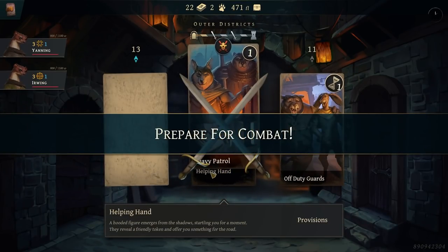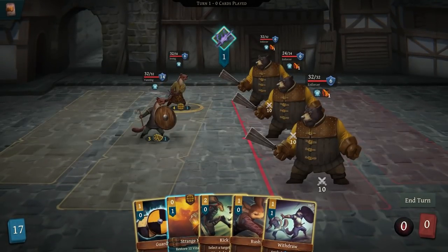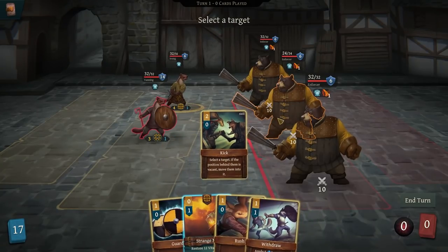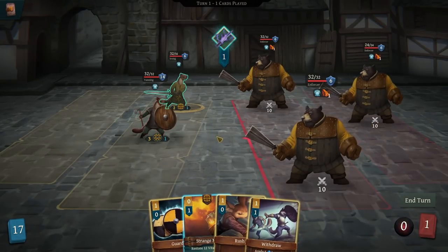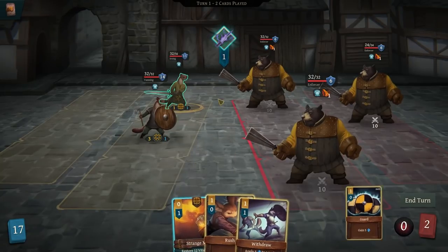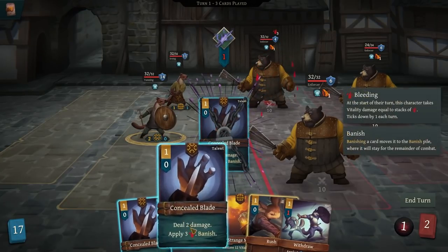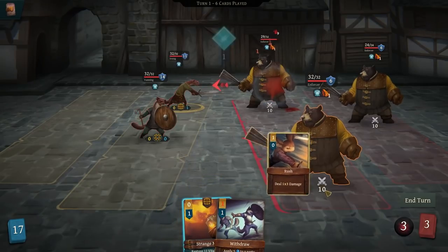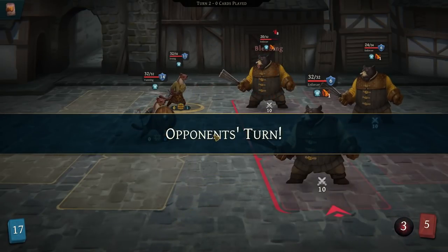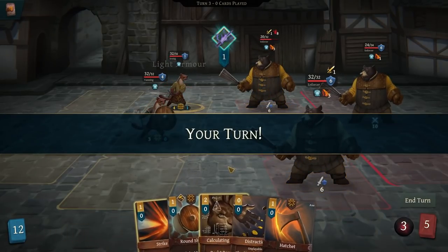Now let's do the heavy patrol — hopefully we're strong enough for this. Yeah, I think we'll be okay, especially with that kick. We'll have him kick so that way we only have one to deal with, then we'll block. Now let's just do some concealed blades on this guy. And then we'll just chop him a bunch — we don't need to do the strange brew, we're not injured. But we will get to that point.